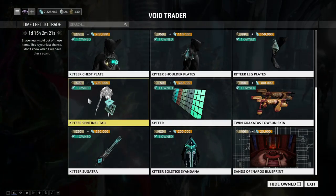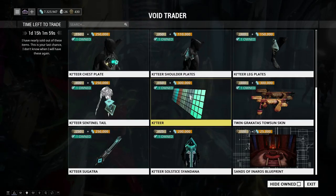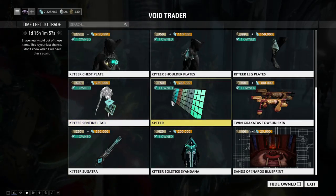We have the Couture color palette, which is really cool. It features the colors of Baro Couture — basically shades of olive green, sea foam green or turquoise, blue, and shades of gray. This is a really good way to expand your color picker without spending plat, so yeah, on the cheap.